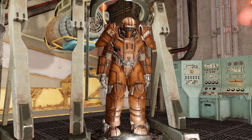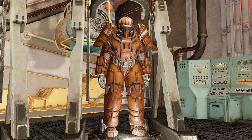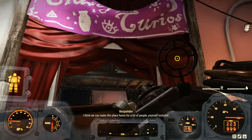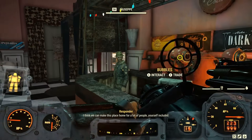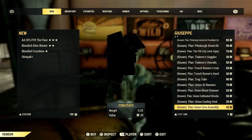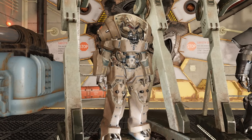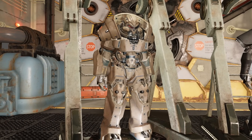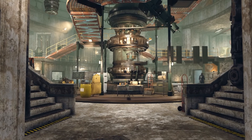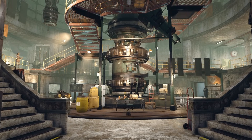The Union power armor was originally only obtainable through the City of Steel Season 10 scoreboard. However, you can now purchase each piece along with all its mods for roughly 120 stamps each from Giuseppe's inventory in the White Springs Refuge, and you can also be rewarded with random mods by completing expedition missions. The Hellcat Power Armor is only obtainable once you've completed the Steel Rain storyline with the Brotherhood of Steel — new players will need to complete both Steel Dawn and Steel Rain questlines.